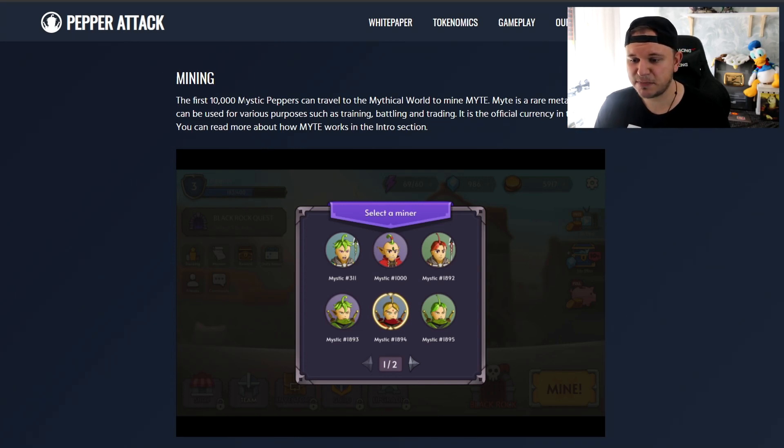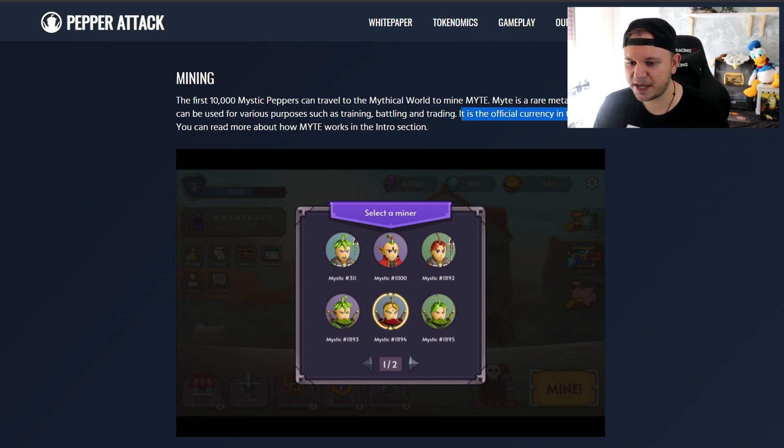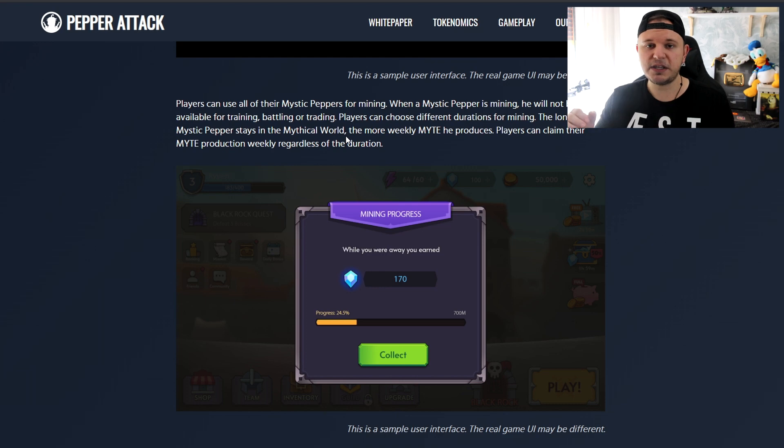From the team at Mystic Pepper: the first 10,000 Mystic Peppers can travel to the mythical world to mine Might. Might is a rare metal that can be used for various purposes such as training, battling, and trading — it is the official currency in the game. Players can choose different durations for mining; the longer a Mystic Pepper stays in the mythical world, the more Might it produces. Players can claim their Might production weekly. Basically, you lock in your NFT — you can't sell it, train it, or increase its attributes — but it is mining for the Might coin and bringing you revenue you can claim every week.